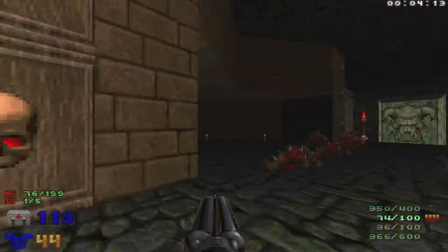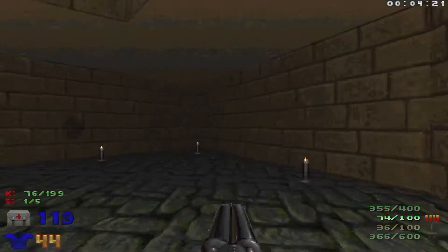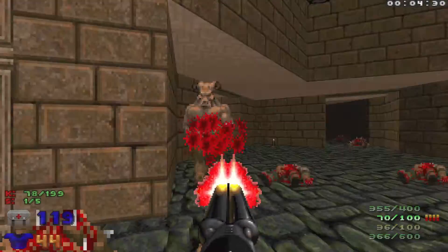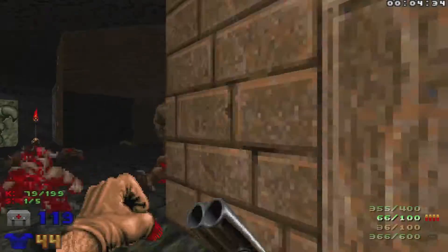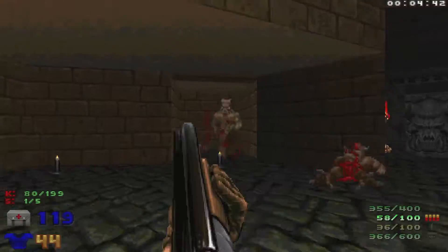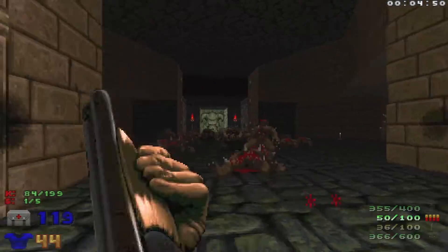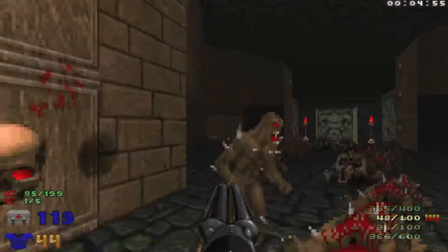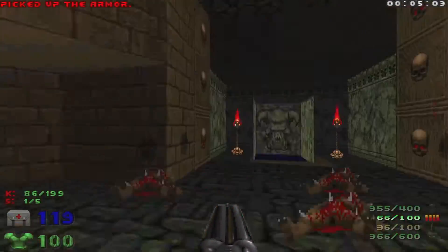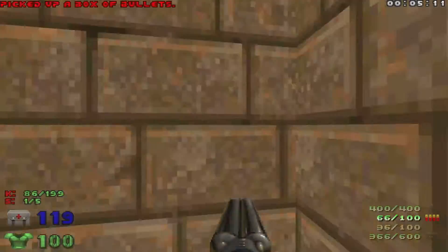There are two sides here — one with regular water and one with brown water. When you walk over into the water, it opens up some walls, and each one opens separate walls. We're going to go through here, wake everything up, and get the two Hell Knights to come out. Then we'll do the same on the other side, walk over the water again, grab all the goodies, and pick up the green armor.